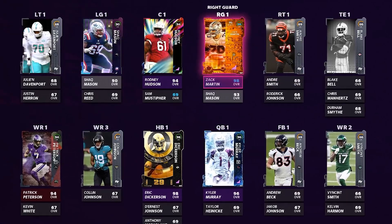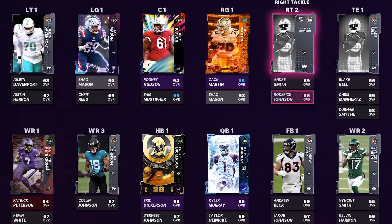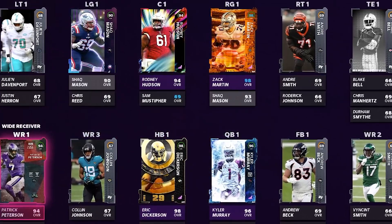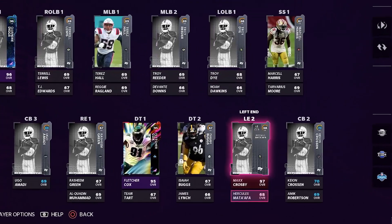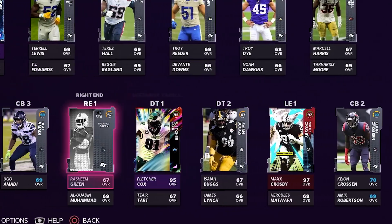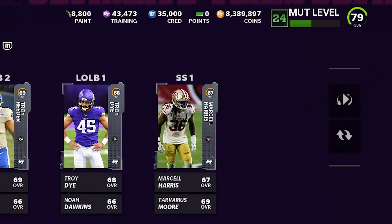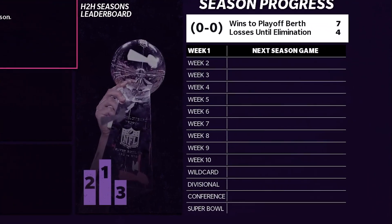That was our last roll. On offense we have Zach Martin, Rodney Hudson, and Shaq Mason on the O-line followed by silvers, plus Kyler Murray with Escape Artist, Eric Dickerson, and Patrick Peterson. On defense we have Diggs, Max Crosby, Fletcher Cox, and Shaquille Griffin. The whole team is currently a 79 overall — 81 offense and 77 defense. Let's see if we get to keep these players or not.